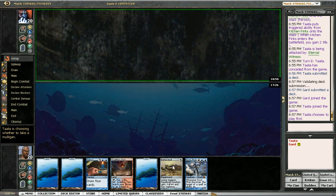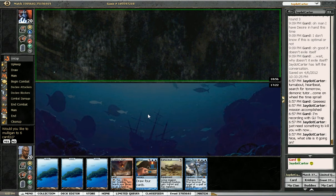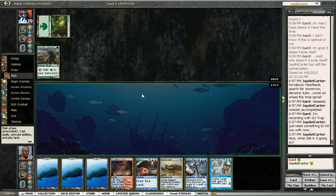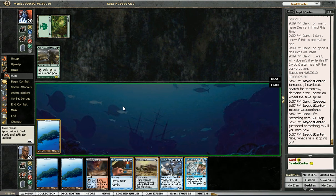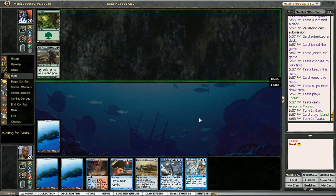He unsurprisingly chooses to go on the play. I think I have to keep this hand just because it has Batterskull, though my curve is the unsurprising five-drop, five-drop, six-drop hand. I'm not going to pitch it back — I like having lands and cards I can cast. I'll play Island. I don't need to crack Scalding Tarn for Tropical Island right away. Maybe this Miscalculation will be able to get his Hero. Nope, he doesn't have a three-drop.